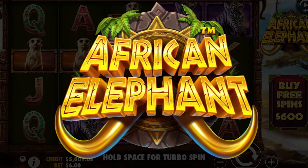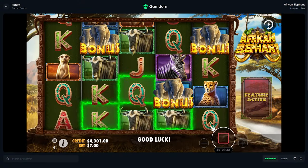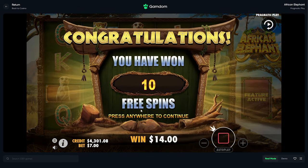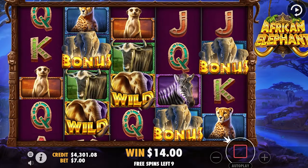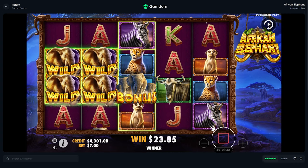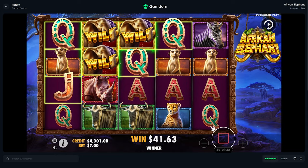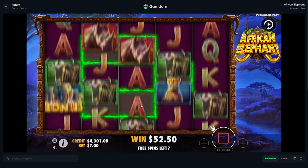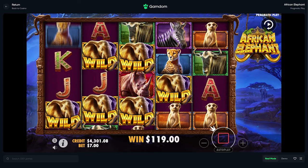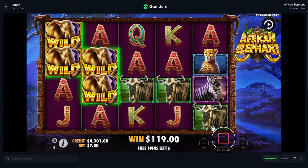Alright, what's up guys! Today we're on African Elephant, which is a new Pragmatic slot that I have not done a video on yet. I don't know how it works — I see we've got random wilds, so that's interesting. These elephants got some noise to them. Does that turn into wilds? It does! I'm not sure how many spots it picks randomly, but that's interesting.